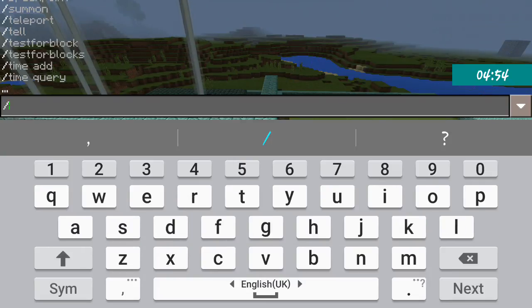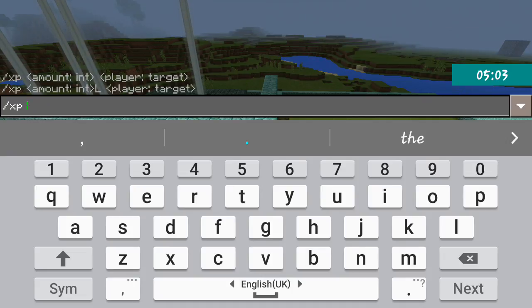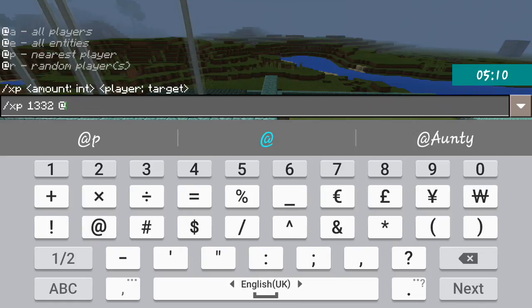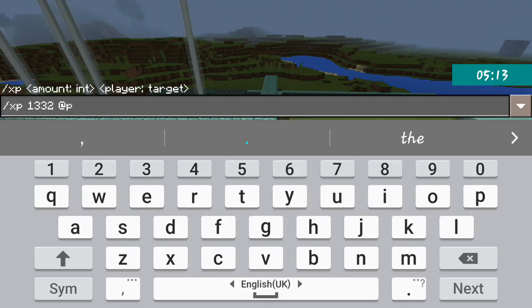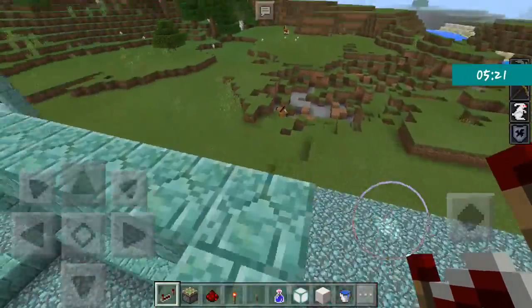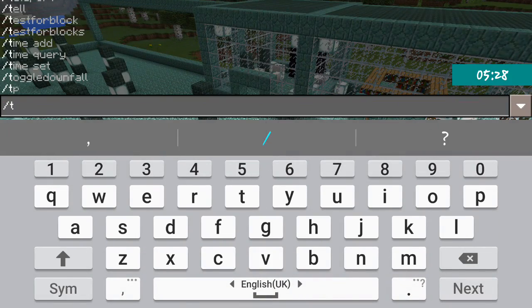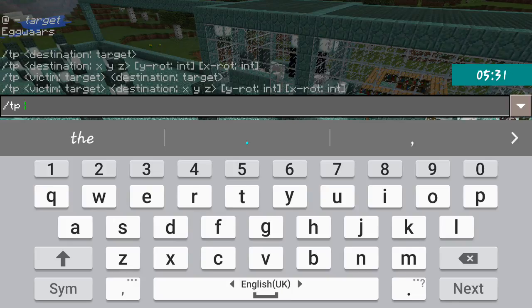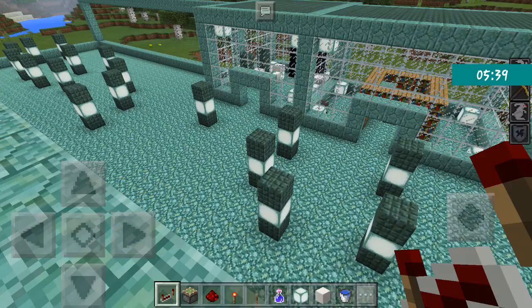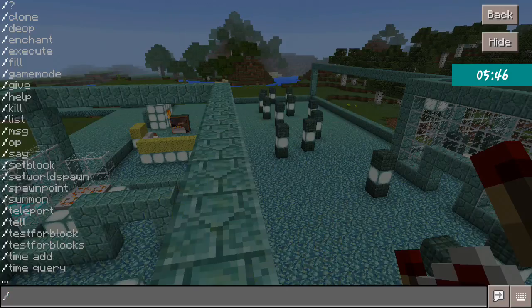Now let's talk about commands. You put a slash and you can see how many commands are available. There's slash xp - you can put a number and '@p', which targets the nearest player, which is yourself or your friend. If I go into survival I'd get tons of XP. There's also 'tp' for teleporting to coordinates, but in this update there are no coordinates yet.